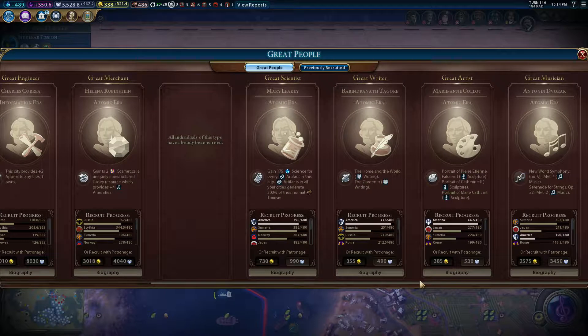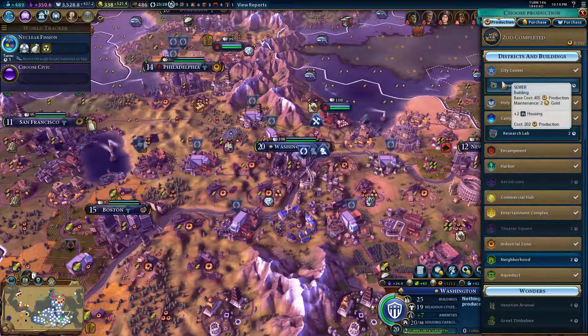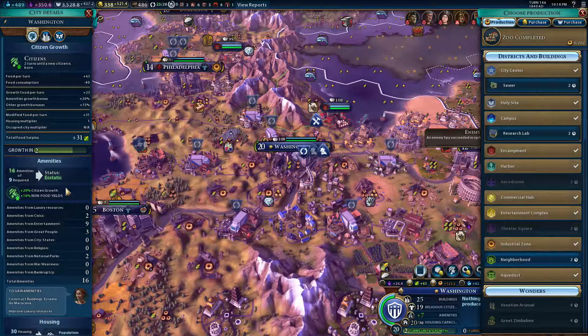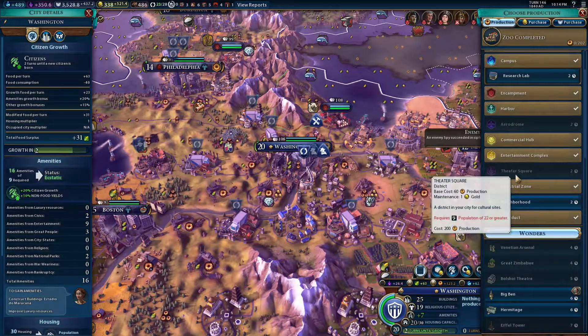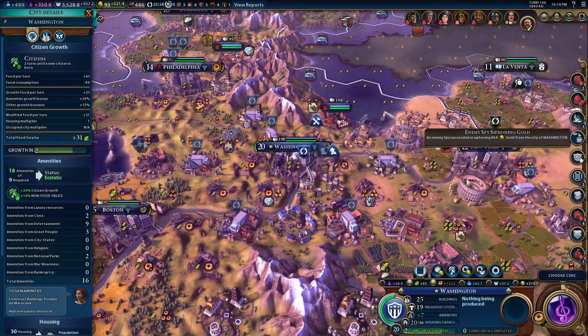I want that one actually — scientist. I think everyone's good for now. What are we going to do, Washington? Seven amenities — what does that do? Extra twenty percent growth, and plus ten percent non-food yields. Awesome! We've got loads of housing as well. Washington is just a beautiful place to be. I'm surprised more people aren't there.